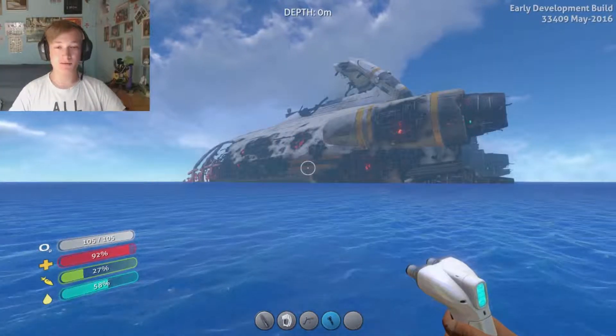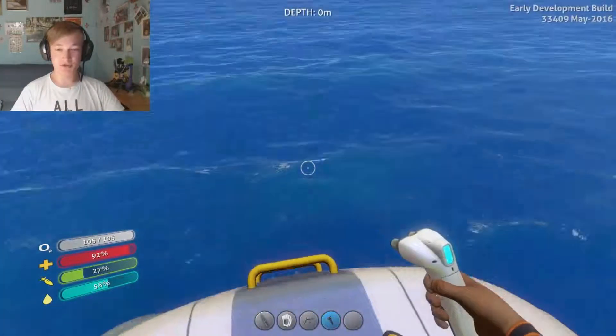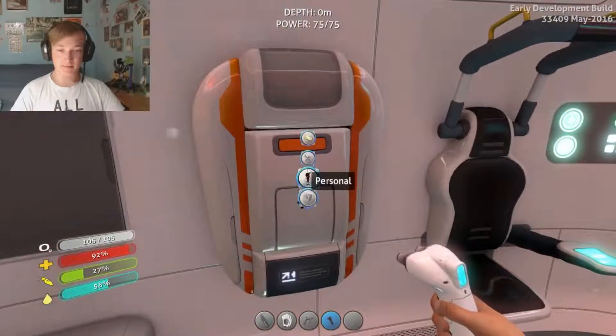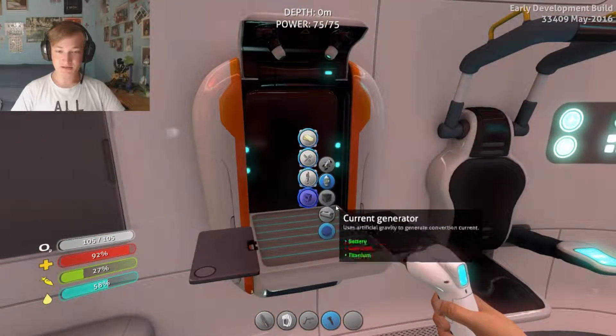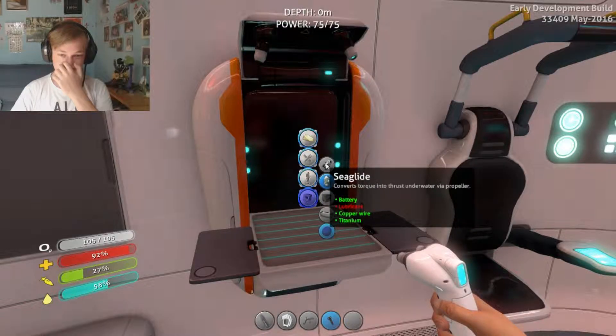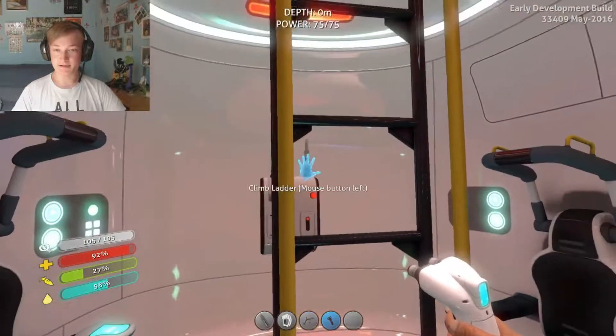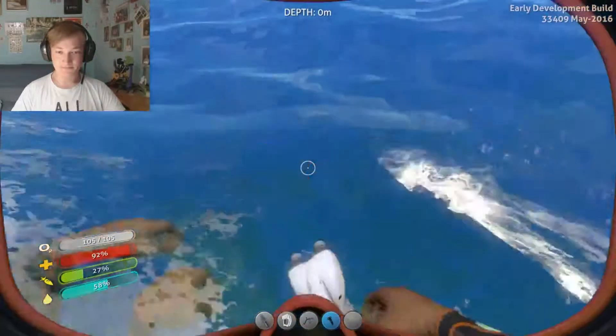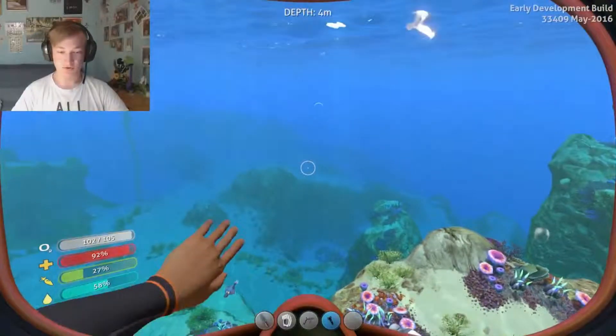Hey, what's up guys? My name is Rava and welcome back to Subnautica. So we are gonna make our base and go make this sea glide. We didn't get to do that last time, so we have to swim over to get some lubricant.